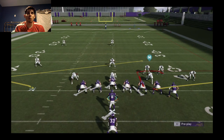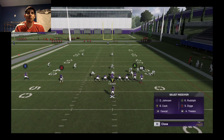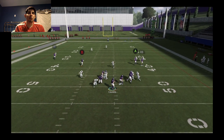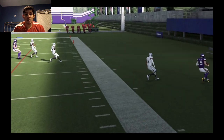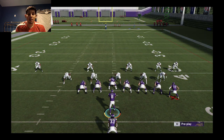You can use this however you want. If you want to audible down to Single Back Wing Slot you can do that too — the hot routes are all over the place. If they want to play man coverage, that corner route is going to burn them. As you can see right there, you have a wide receiver at the tight end spot, so you might have a linebacker guarding him — that's a complete mismatch. Even if a corner guards him, he's still going to beat his man.